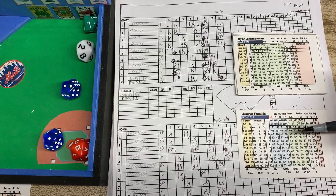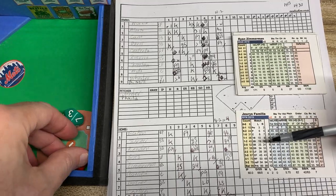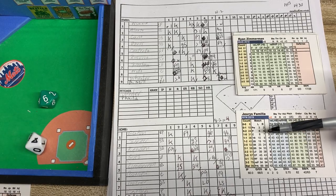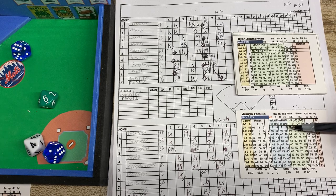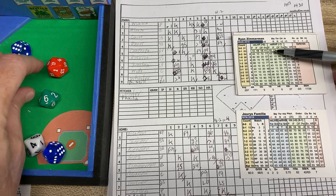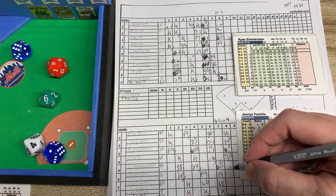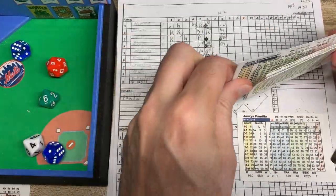There are two outs already, so let's see if we can finish the inning. The matchup is a righty — we look at the right side. It's a 64, off the pitcher versus a righty. We roll to check fastball or breaking ball — it's a 7, which is a plus 2 fastball. Fastball 7 versus a right-handed pitcher: 15 minus 7 is an 8. We roll the d20 — it's below 8, so it goes to Zimmerman. We had a 7, and a 7 is a base on balls. So Familia walks Zimmerman. That's it for Familia.